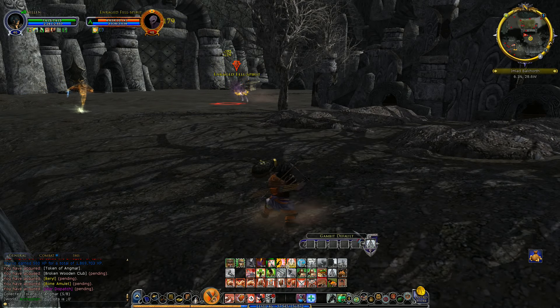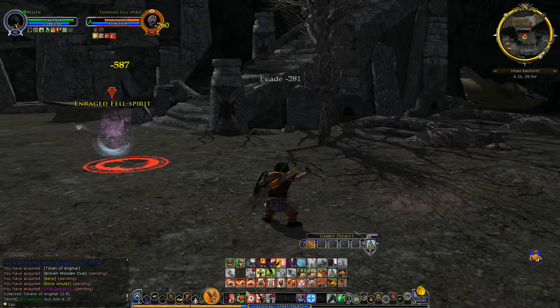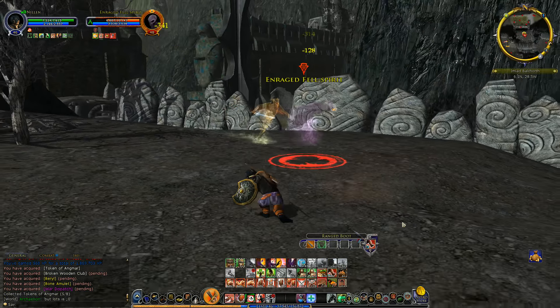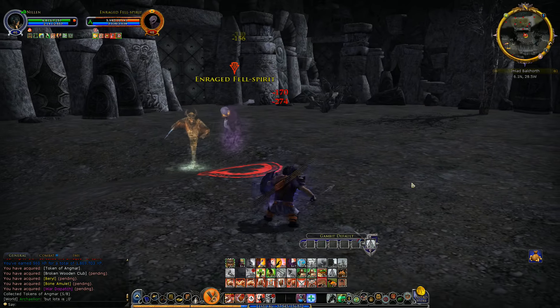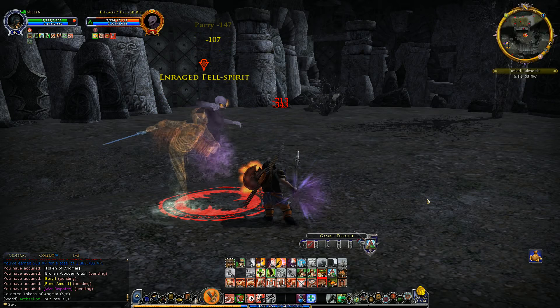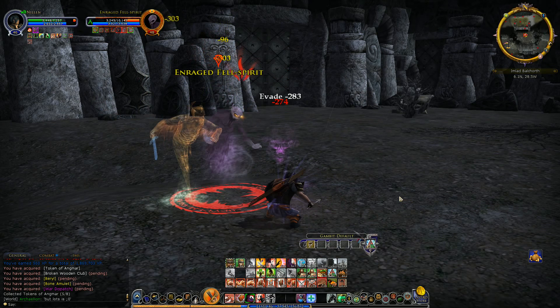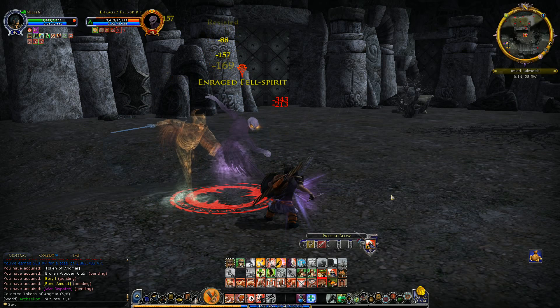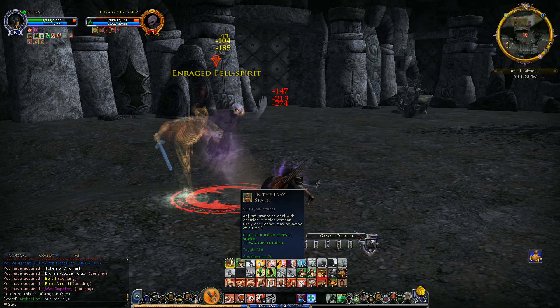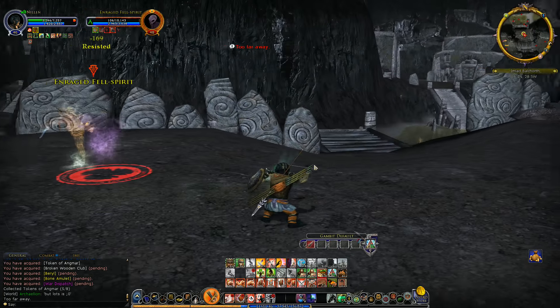Don't pull anyone else. Oh, nope, we pulled him. Let's just get this gambit off and then we'll switch. There we go. Now that we are actually switching, I might have to get that trait where you get a bonus when you switch from Assailment to whatever fighting stance, whether it's Perseverance or In the Fray. Let's purge that. Perfect.